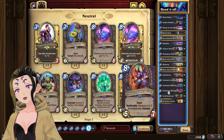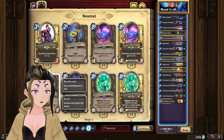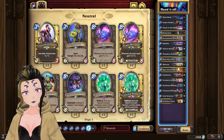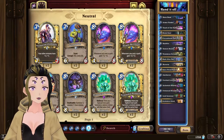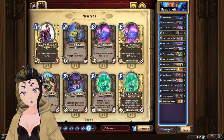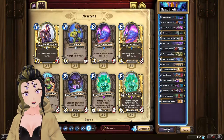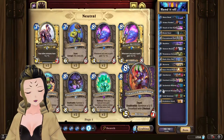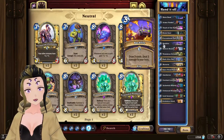I included Enhanced Dreadlords over the Moggar Forge Fiends because I liked having more board presence over having the armor from the Forge Fiends. This, however, can lead into some situations such as against Questline Mage where you would rather have the armor. But the lifesteal off of the secondary minion that spawns out of the Dreadlords was much better in the general case besides that matchup.